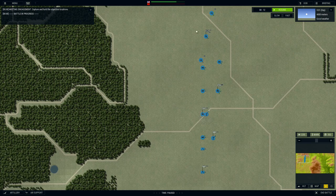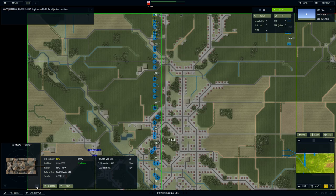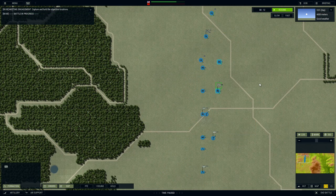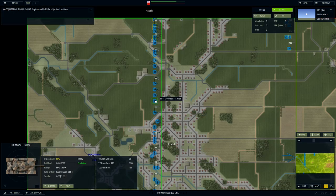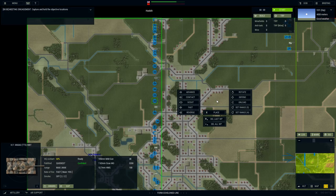In Armored Brigade, you command a joint task force of mechanized and infantry units, each of them with their own stats and characteristics. Once you've selected a unit, you have to decide its further location on the map. In doing so, you'll see the Command menu, which allows you to decide different movement modalities to reach that location.